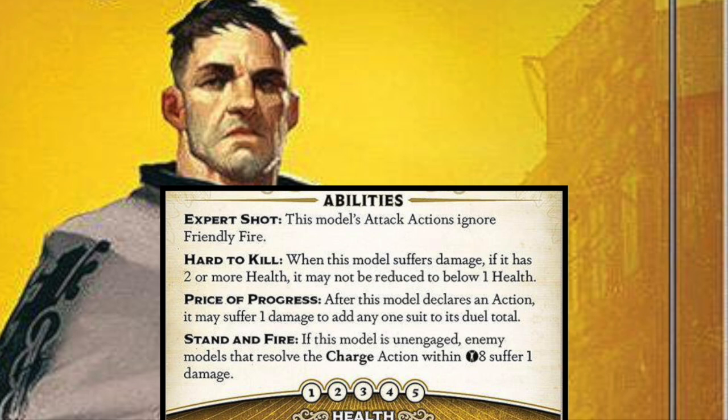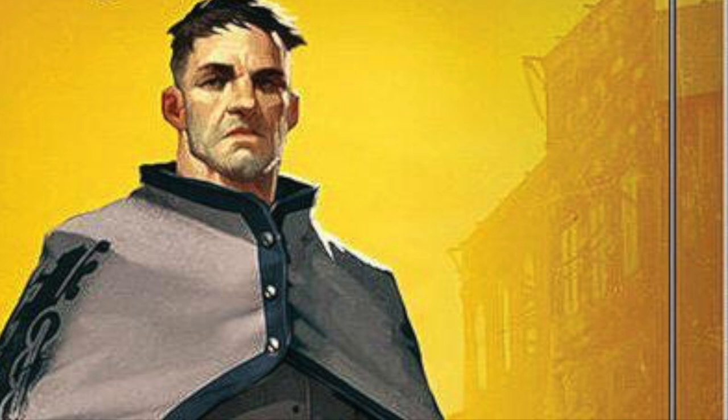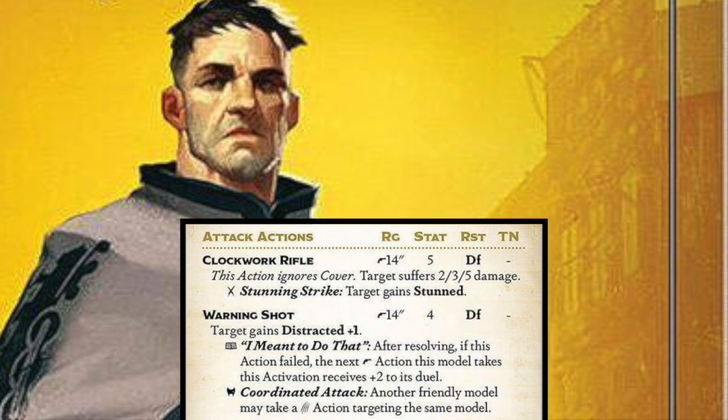It ignores friendly fire. Probably the other big thing besides interacting is it has stun on a stick with its clockwork rifle — you can use price of progress to do damage to yourself, and then your opponent gets stunned when you shoot them. It's a 14-inch gun, which is pretty ridiculous. Warning shot gives out distracted, which is also really good for Anya's crew. Some models in Anya's crew actually get a positive from distracted.